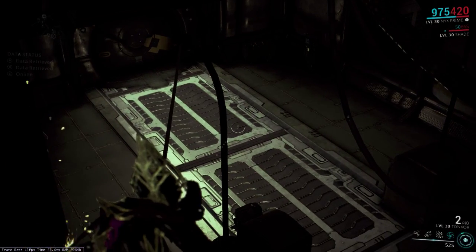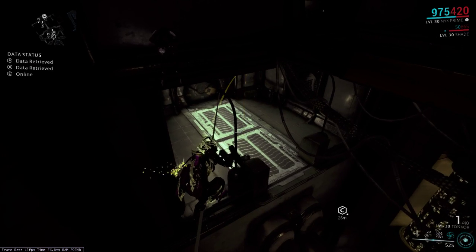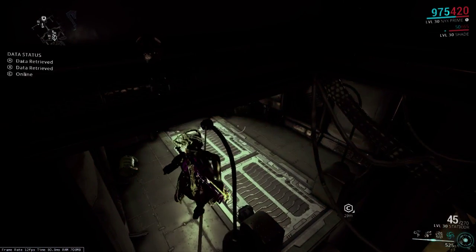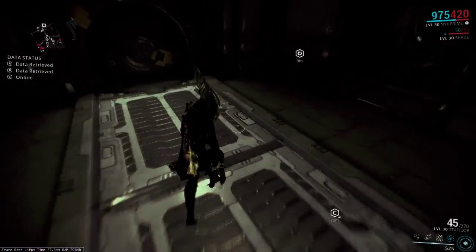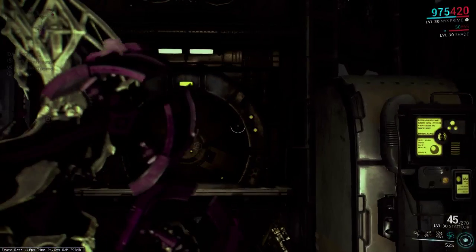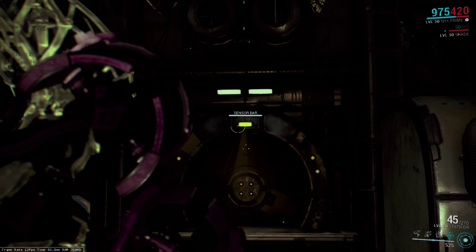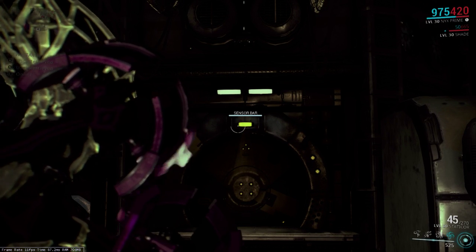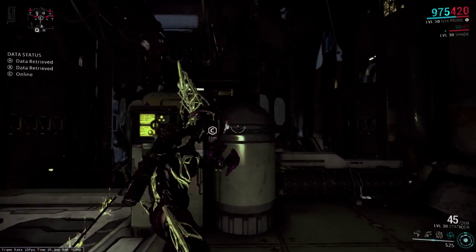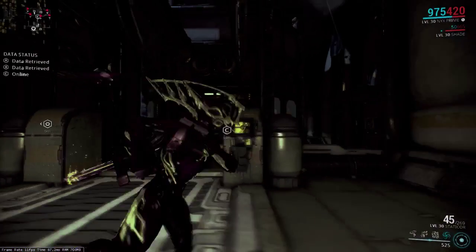Four times out of five it spawns an arc trap right there that you have to take out, but today it didn't. So, who knows. Once you get over to this place, you actually don't have to worry about using the elevator to get up into the room. This is one of the few vaults where there are very few enemies in this room, and the enemies in this room almost never figure out a way to get up into the vault with you.